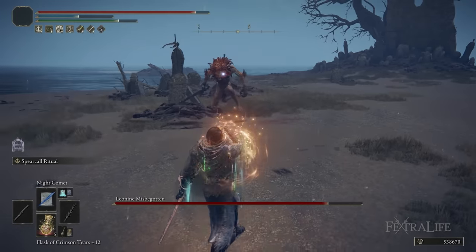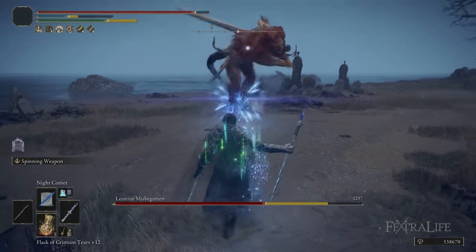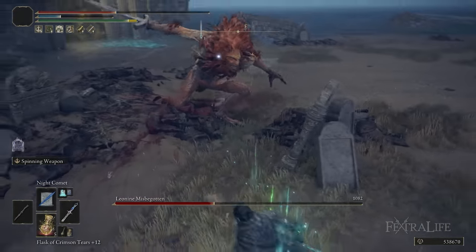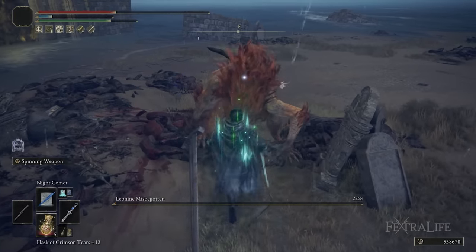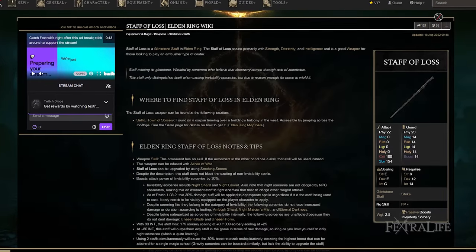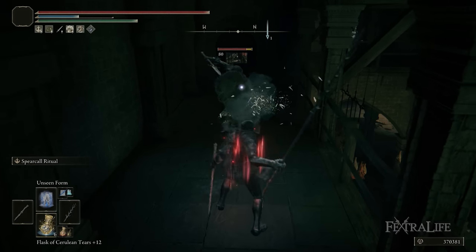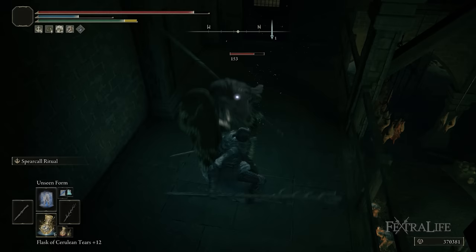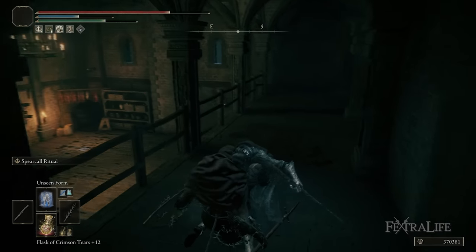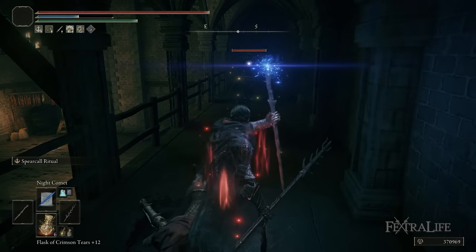The Carrion Regal Scepter's weapon ability, Spinning Weapon, works really well here because we have the Shard of Alexander, which increases Spear Caller Ritual damage and also affects Spinning Weapon. When an enemy closes in while you only have your two staffs equipped, Spinning Weapon is your melee solution and it hits like a truck with Shard of Alexander, Ritual Sword Talisman, and Magic Scorpion Charm all boosting it. The Staff of Loss also boosts Night Comet or Night Shard; if upgraded, you can cast from the left hand with the spear out for a ranged option.